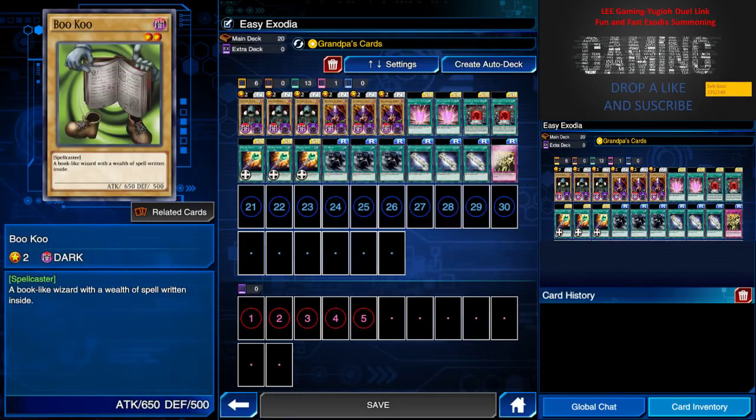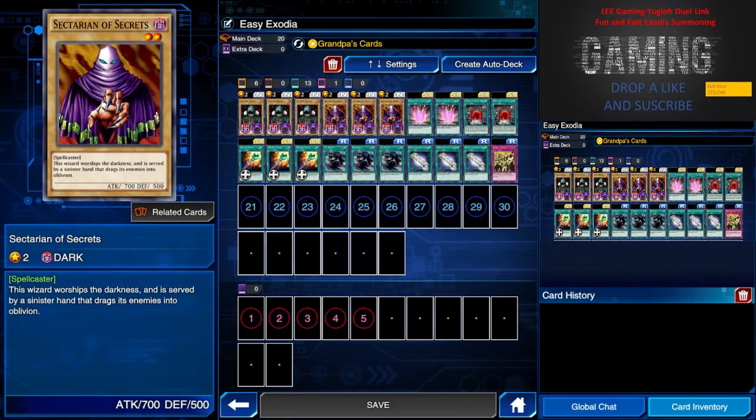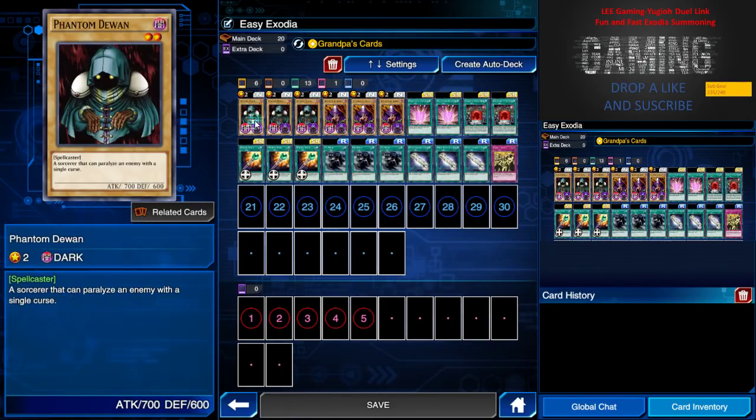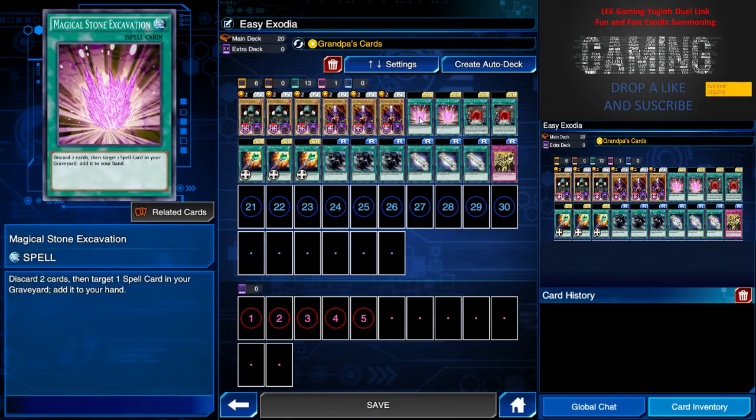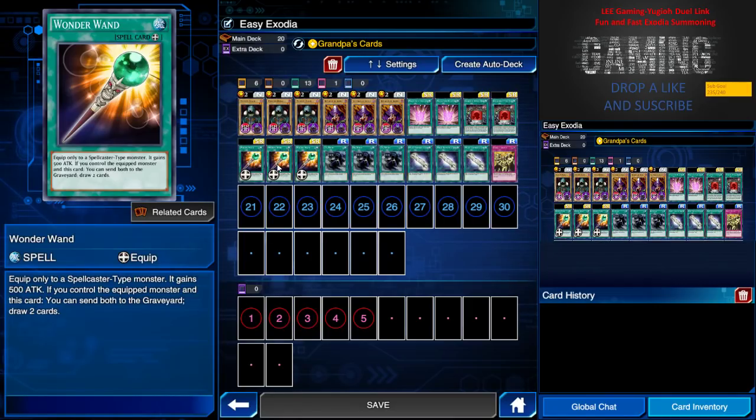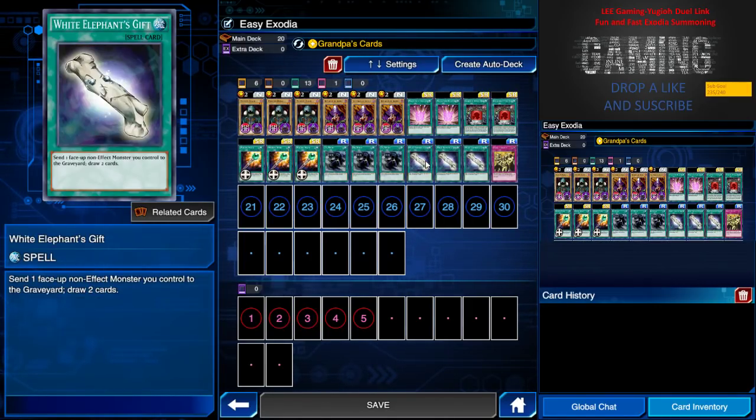These are the cards you can use for this deck. I have three of a normal level two monster and three of another level two normal monster. I have two Magical Stone Excavation — what this card does is let you discard two cards, then target one spell card in your graveyard and add it to your hand. I want to recover spell cards like Magic Wand — I have three of this from the Card Trader.